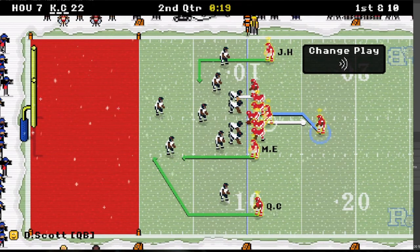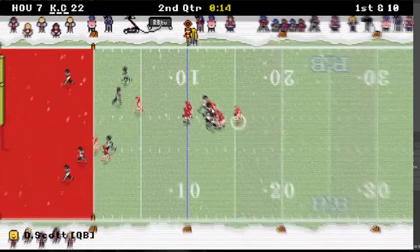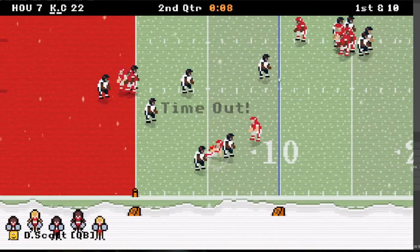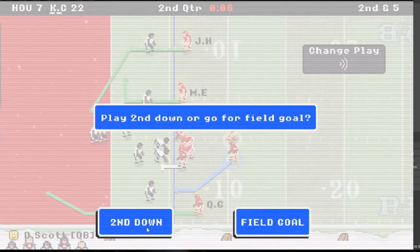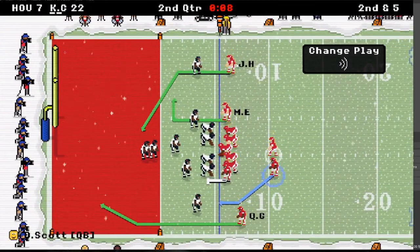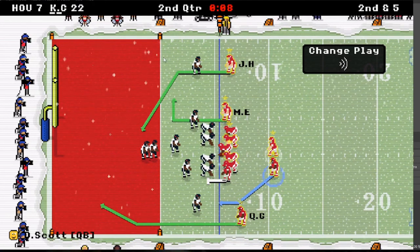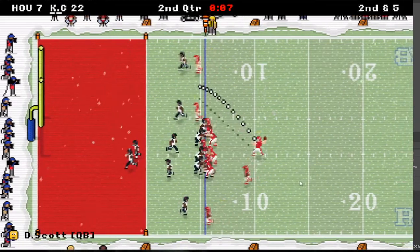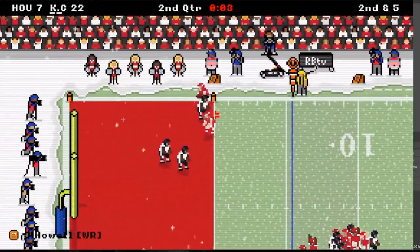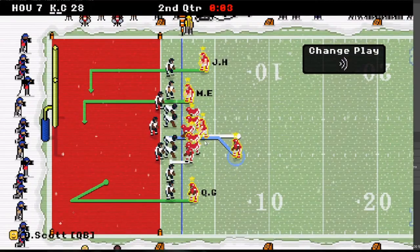I'm gonna hit Glenn here coming across — no, doggone it. I've got 8 seconds left — I'll hit a timeout. I'm pretty sure I can get Howell in the corner; I'll throw it right about there and he'll dive in for a touchdown. There it is — got it! That's a good tip: that one usually works. Might as well go for a second down to put the game out of reach.